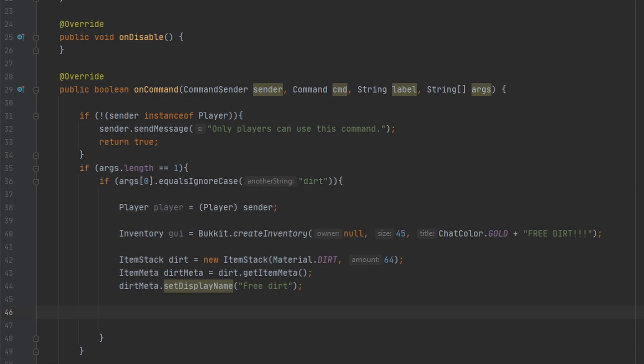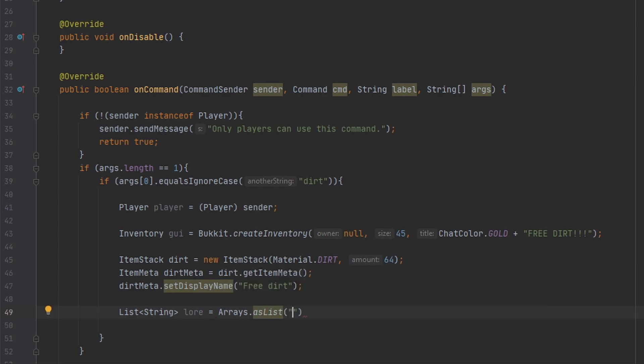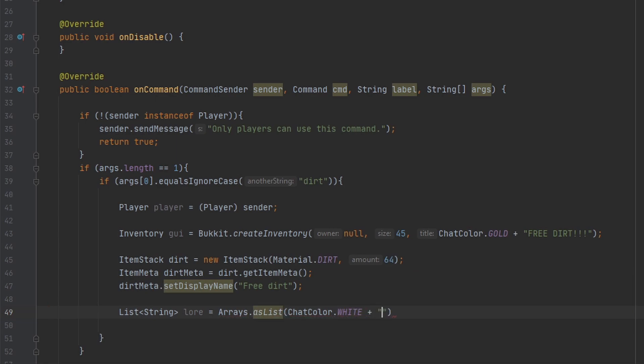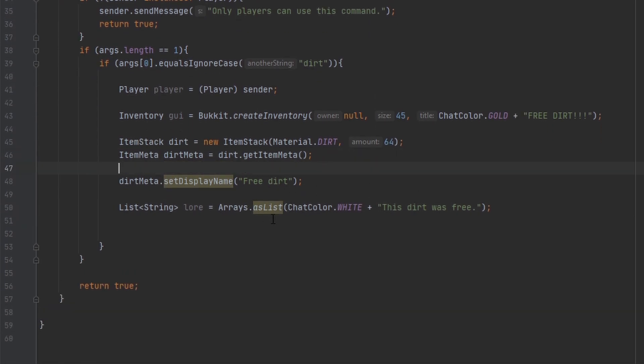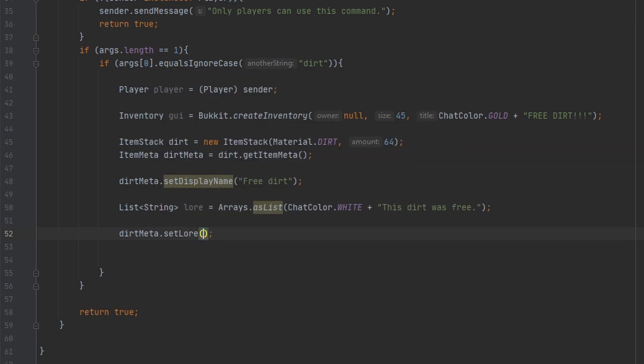To edit the lore, the lore is saved as a list of strings. So what you have to do is make a list of strings and then set it to the lore. The lore is multiple lines — if you put in multiple strings you will get that multiple line effect, but I just want one line so I'm only going to put in one string. I'm going to make it white because normally it's like a purple color for the lore. We'll say 'This dirt was free'. Now we want to set the lore, so we do 'dirtMeta.setLore' and put our list of strings.